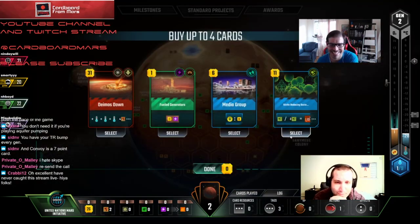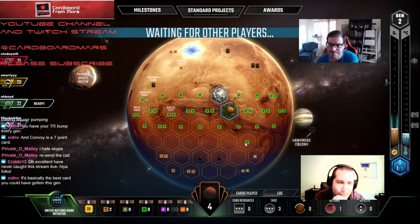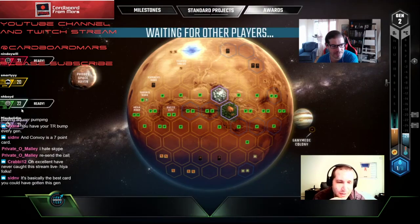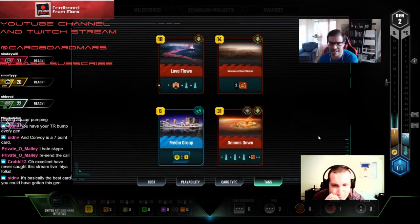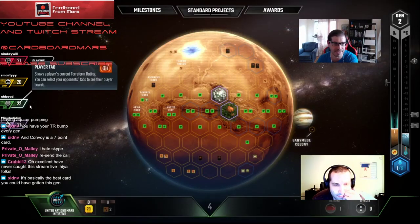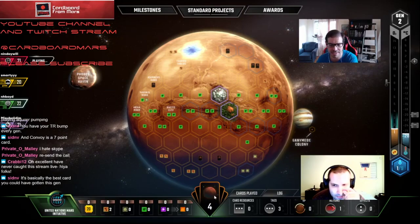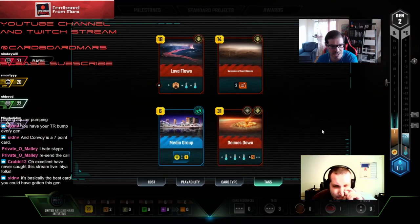We're going to draw into Earth Office right now, just watch. Take Media Group and Demos, skip the rest. I might have contemplated the Generators — it could have been good since it's cheap. We're so poor in the beginning. I honestly don't care if Mining Guild gets the Titanium spot — it's a four-player game.